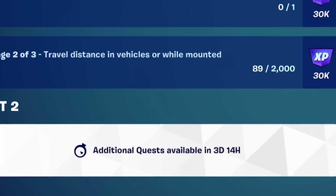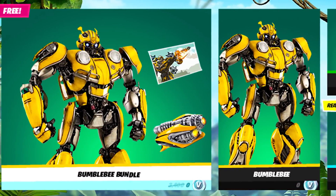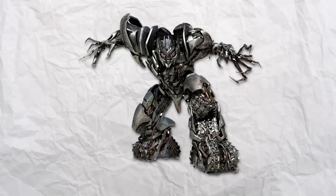Bumblebee may currently be encrypted, but if not he will release inside the item shop just like Optimus Primal, and maybe alongside another Transformer like Megatron, which would be awesome to see.